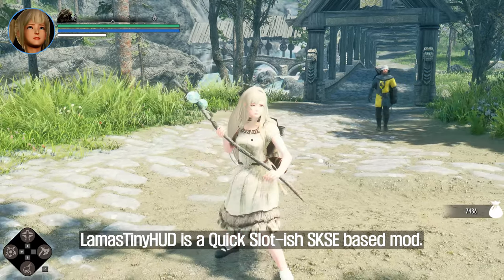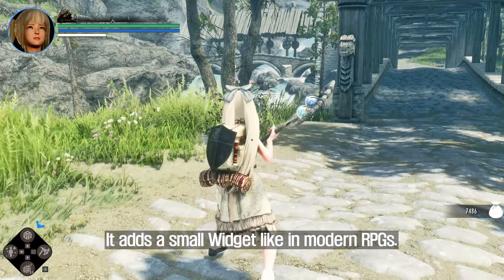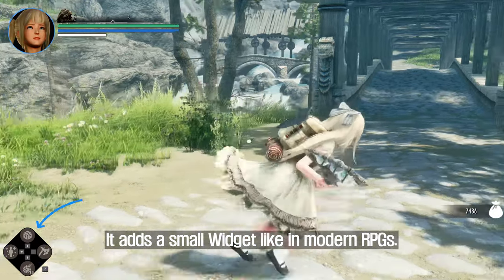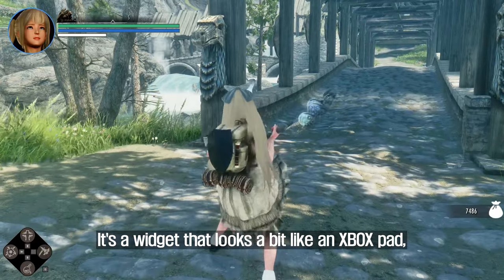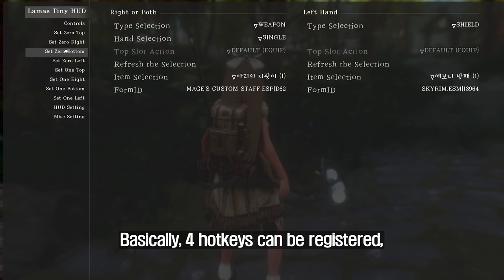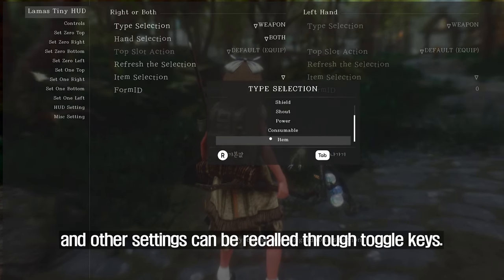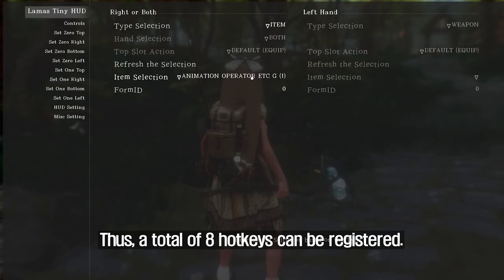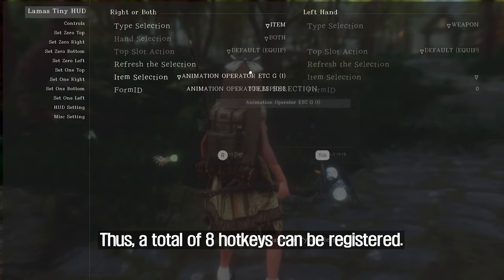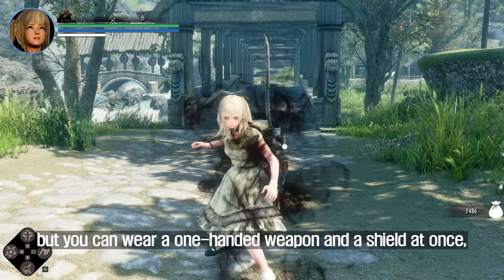Llama's Tiny HUD is a quick slot-ish SKSE-based mod. It adds a small widget like in modern RPGs — it looks a bit like an Xbox pad but with a good design. Basically, four hotkeys can be registered and other settings can be recalled through toggle keys, giving a total of eight hotkeys. It's a little disappointing that there is no cycle setting in the hotkey.